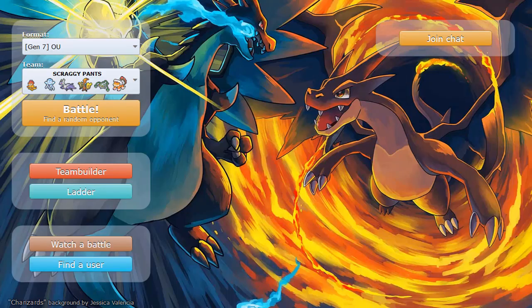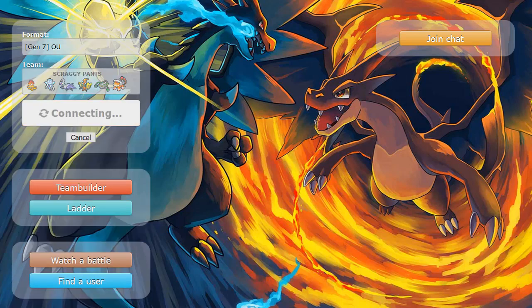So Scrafty actually picked up the last three knockouts there. Not bad at all. Pretty good matchup for sure. I guess if you don't have a Scarfed Fairy, or a Fairy that's healthy that doesn't take neutral from Knock Off, that's definitely difficult. But yeah, let's go ahead and grab another one and see how we do with Scrafty once again.